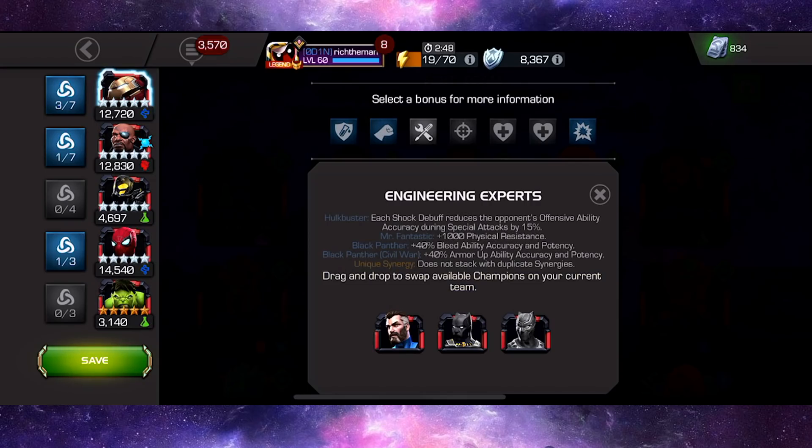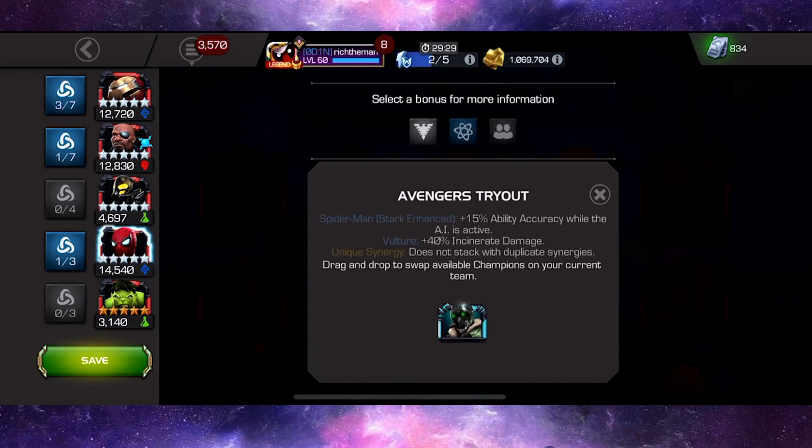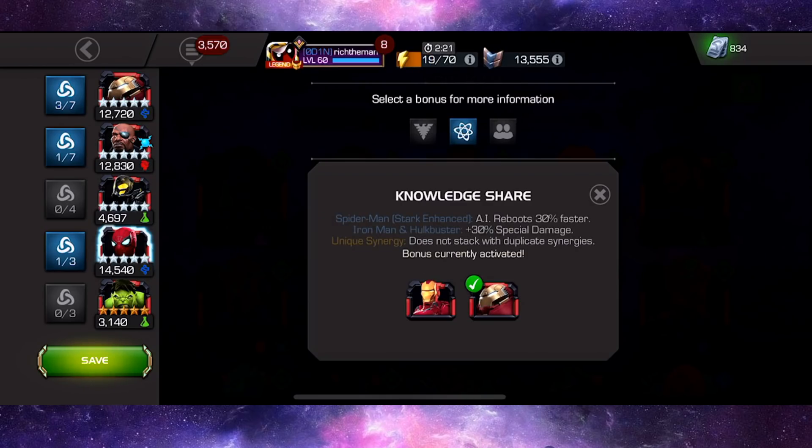I could go for Engineering Experts — we are doing shock damage — but in the confines of this grind it's more of a utility pick for different areas. The main thing is Nick Fury is in there; being a hashtag Hero means we can kill off Nick and get plus 20 attack rating, which is great. Finally, there's Knowledge Share — Iron Man Hulkbuster plus 30 special damage — and that's the synergy I care about most. I want to see the extent of SP2 damage and whether it ramps up more than hoped.